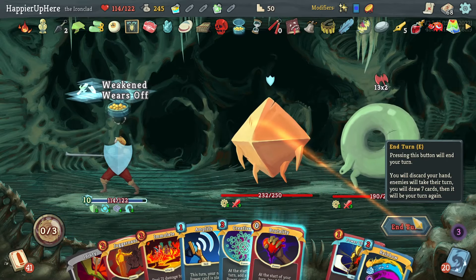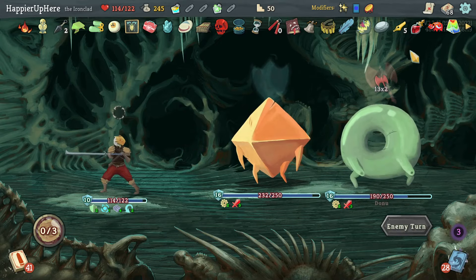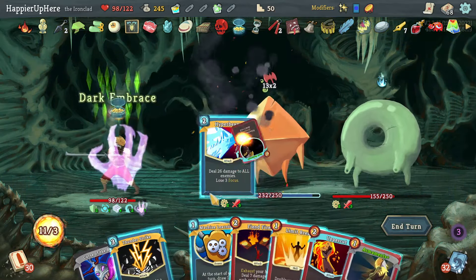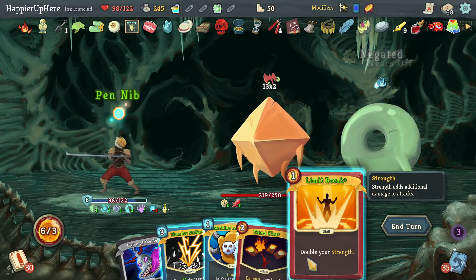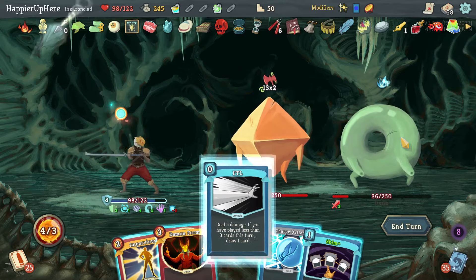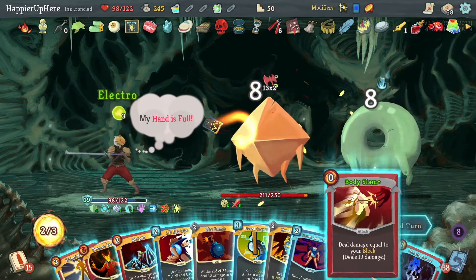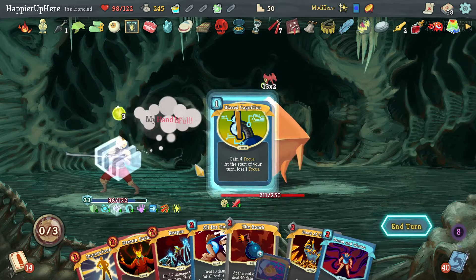I already got Combo, right? So I don't know if I need to play anything else — maybe I'll just try to kill quickly. I really hope I do have Combo. Let's play the Meteor Strike again for energy, then Dark Embrace, Hyper Beam — upgrade everything, Uppercut, then Fiendfire. I can do FTL, Charge Battery, Skim, Berserk. Let's do Electrodynamics — although I don't have any focus. Ghostly Armor — kill this one with Body Slam.